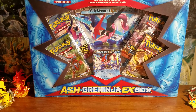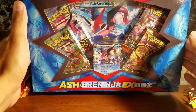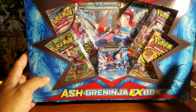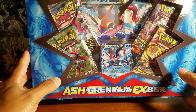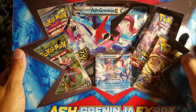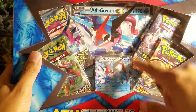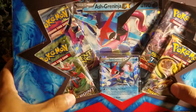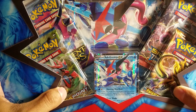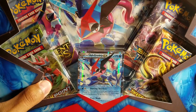Hello guys and welcome to another video, Turbo Mania Pokemon. Today I finally have my Ash Greninja EX box — this is one of my favorite Pokemon in this generation. I'm very happy to open it for you today. They come with the Ash Greninja EX card, a big-scale regular one, a coin, four booster packs: two Breakpoint, one Breakthrough, and one Ancient Origins.